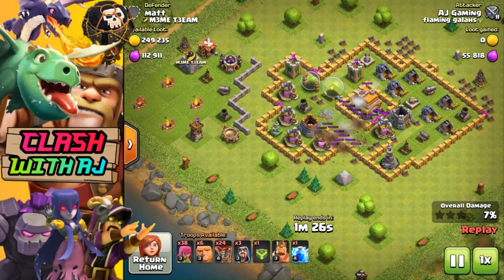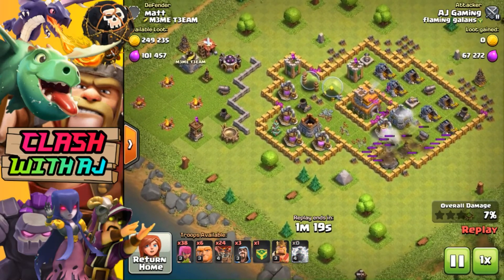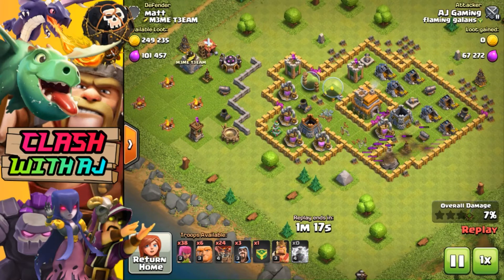Another way of attacking is shown in this replay here. Again I'm using the lightning spells to get rid of the air defenses, mainly because I am using a lot of balloons — you want to get them out of the way. Two lightning spells on one, one on the other — it's not going to completely destroy it but it's going to weaken it. With the giants I like to use them as a distraction, and as you can see that little sneaky wizard is going to take out that second air defense.